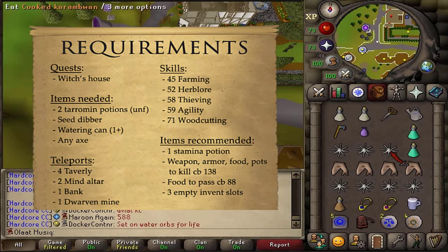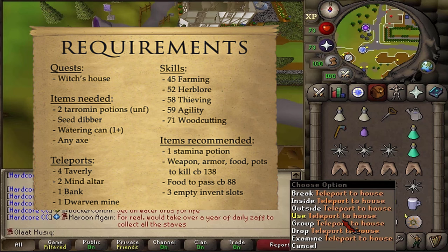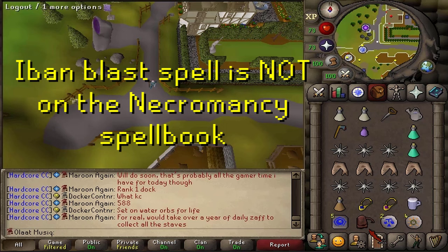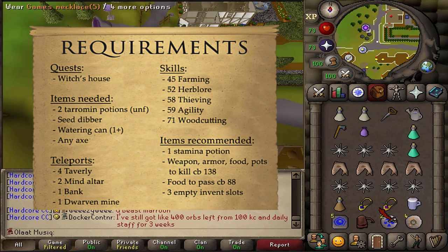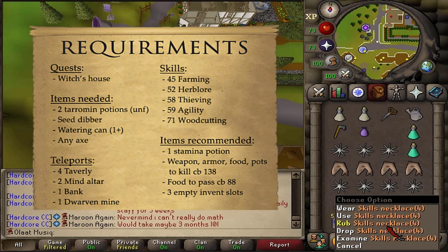Also bring some food to pass combat 88 monsters and 3 empty inventory slots. For teleports, bring 4 teleports to Taverly — I've just moved my house to Taverly. Then also 2 teleports to the Mind Altar, available at the Grand Exchange in tablet form if you're not using the Arceuus Spellbook. Bring 1 bank teleport to prepare for the boss fight, and finally 1 teleport to the Dwarven Mine just a bit east to complete a Falador Hard Diary task.